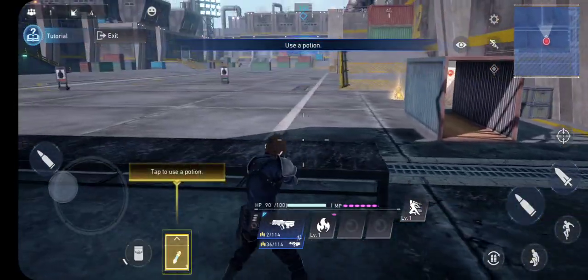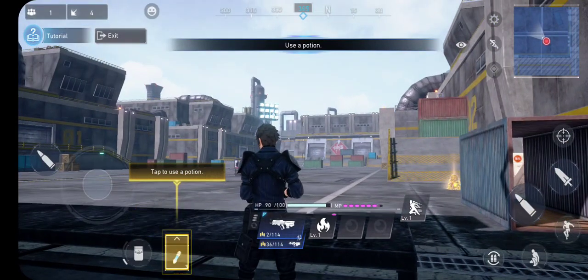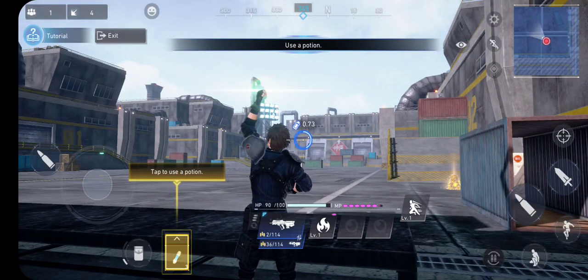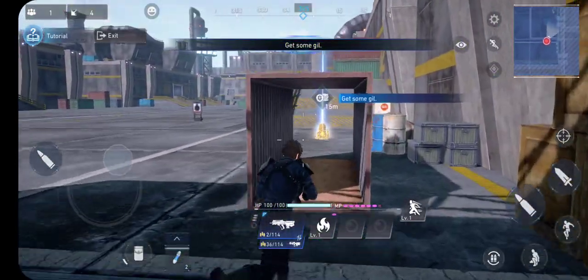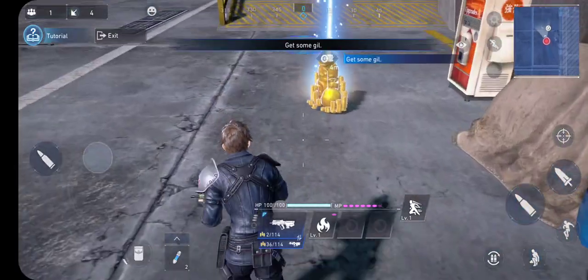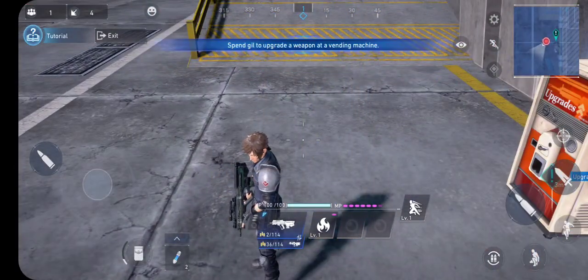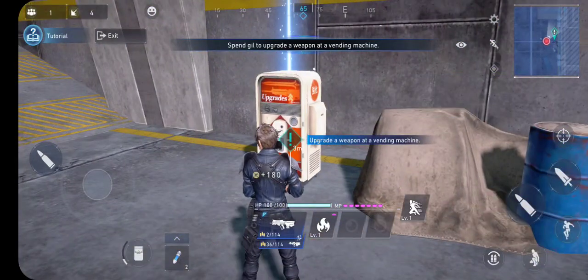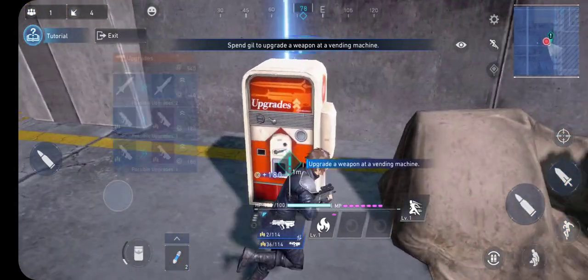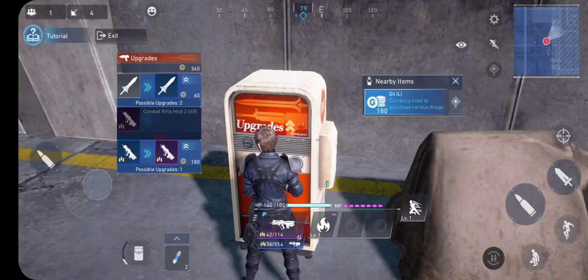We've got some type of grenades. It's healing. Got some gil, which is short for Final Fantasy currency. Upgrade a weapon at a vending machine - let me just upgrade it.